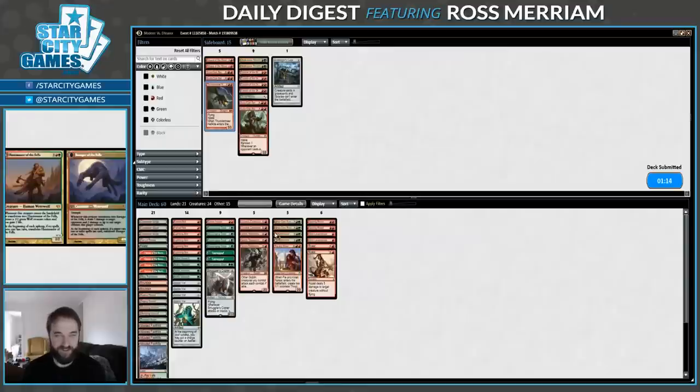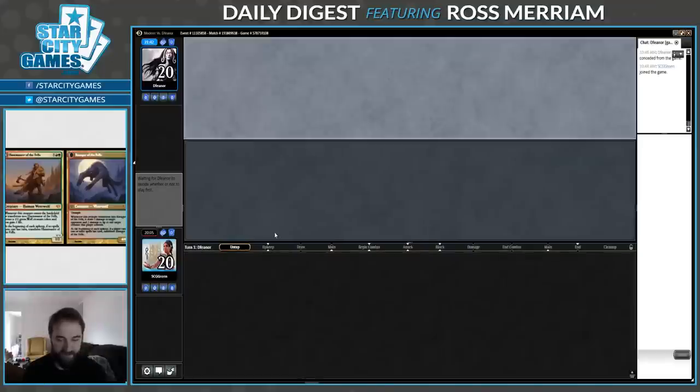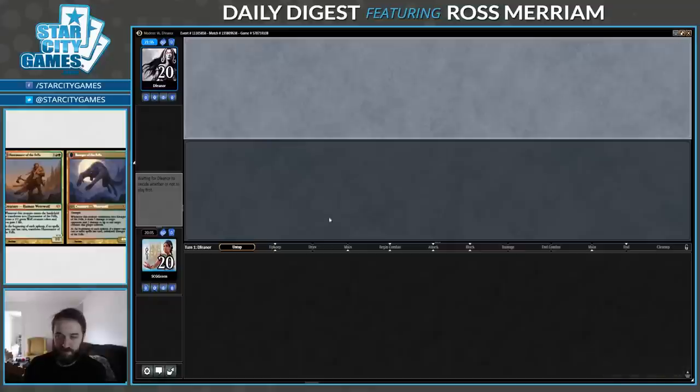We're essentially just shifting into a version of our deck that is best against creatures, because that's what our opponent's presenting. We've brought in essentially 6 removal spells. The Searing Bloods especially should be quite good — and Pia, which is sort of another removal spell. There are several ways to get ahead on cards: Smuggler's Copter prevents flooding, Huntmaster offers card advantage, Strangeroot Geist. I think we can play that kind of game here.